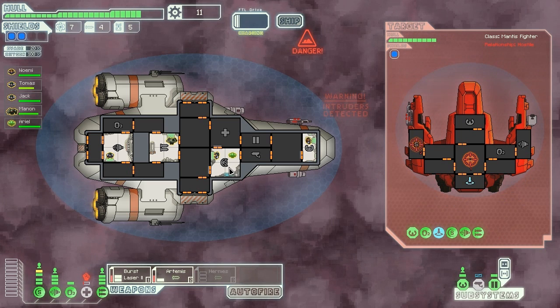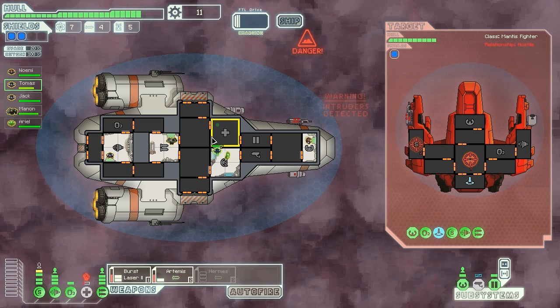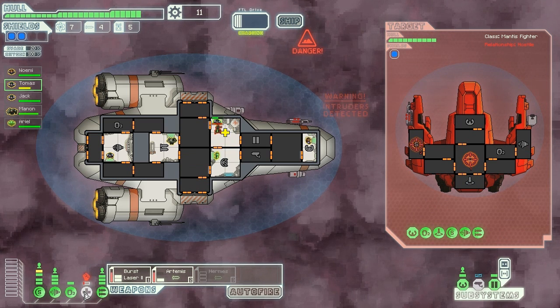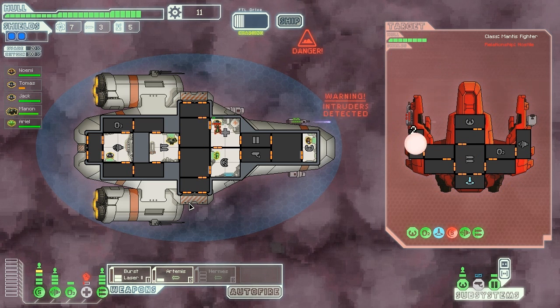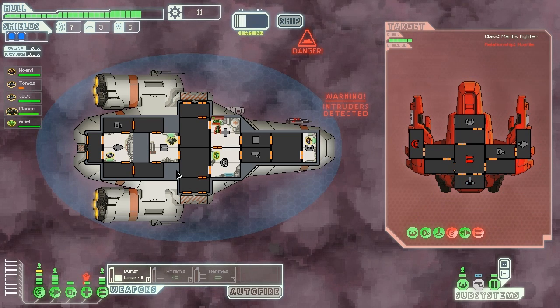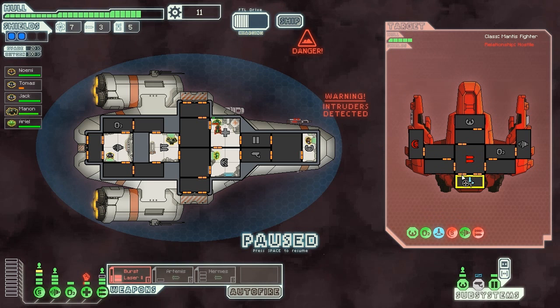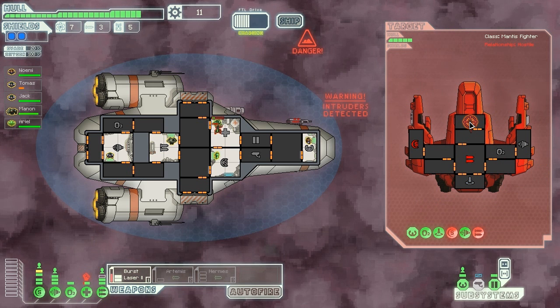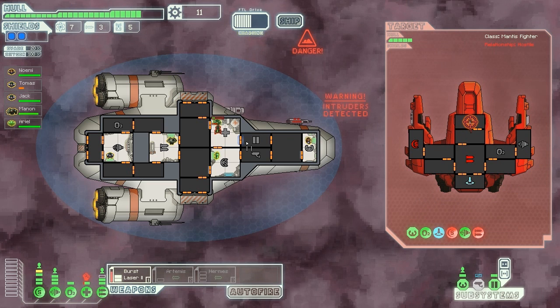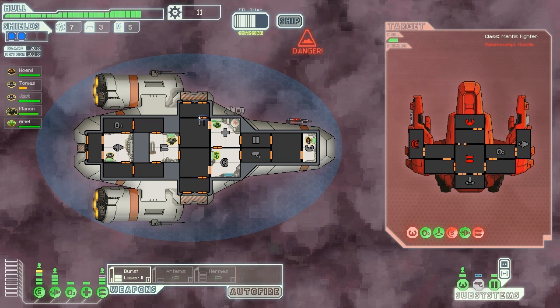Intruders! That little thing on the bottom of their ship is a crew teleporter - transporter if you will. They're in medbay - you can see the little fist icon over medbay. A trick with fighting in medbay - the funniest thing is if you power the medbay, you're healing while you're fighting. One mantis warrior is not going to be enough to kill our crew. There he goes - he's teleported out again.